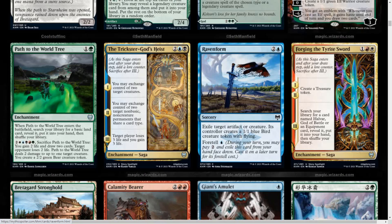We get Raven Form, 3 mana blue sorcery: exile target artifact or creature. Its controller creates a 1/1 blue bird creature token with flying. So that's actually not bad for a common.